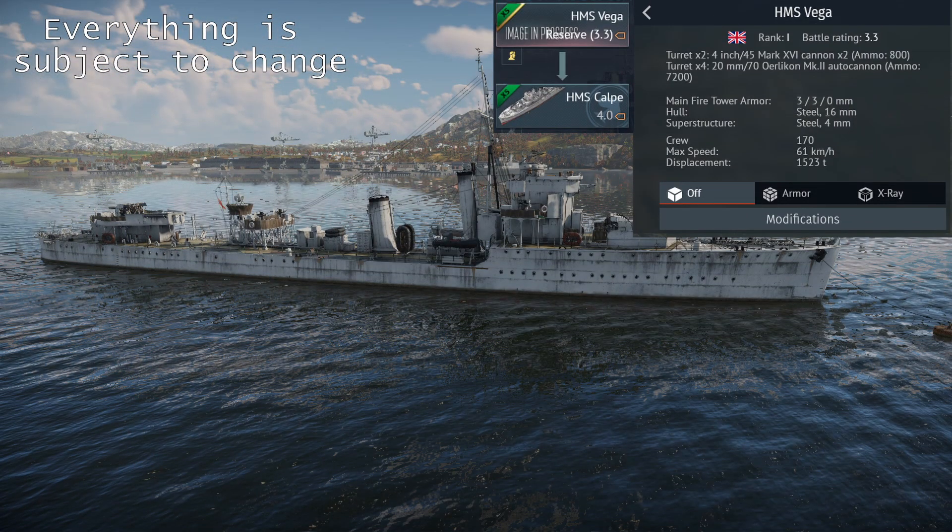In better news, the British are finally getting the reserve destroyer replaced. HMS Churchill is getting removed from the 3-4 research, and in its place comes HMS Vega. It looks like a really promising reserve. These specific 102mm guns have a high rate of fire and decent firing arcs. The 420mm are nice as well, but not to be relied on for anti-air - though they're better than nothing. I'm really looking forward to this one, and I hope it'll bring more people into the British Blue Water fleet.